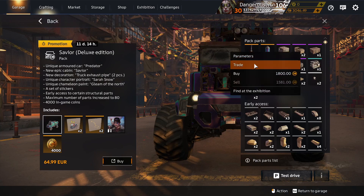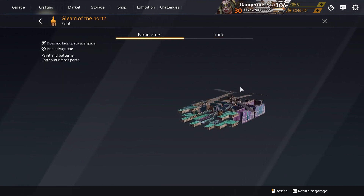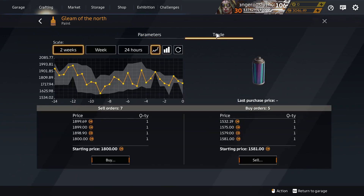Gleam of the North Paint — brand new and unique to this pack. It's very colour-shifty and shiny, purpley and sky bluey. Lovely. And what a lovely price for it too.